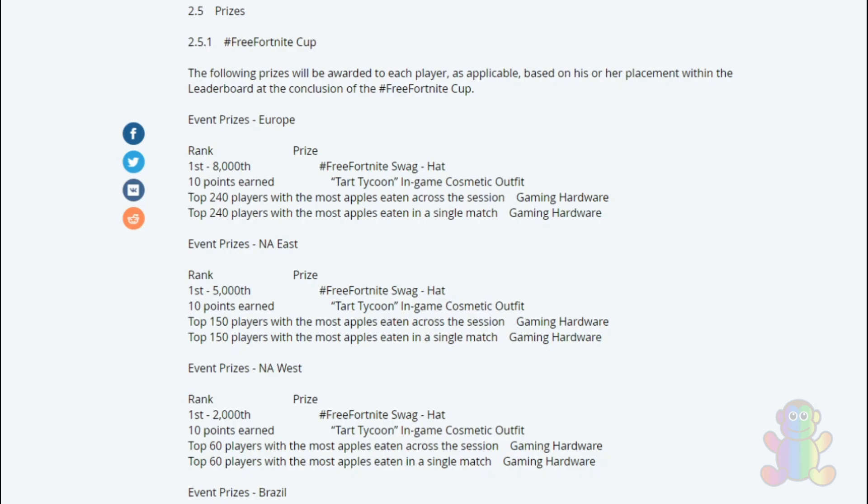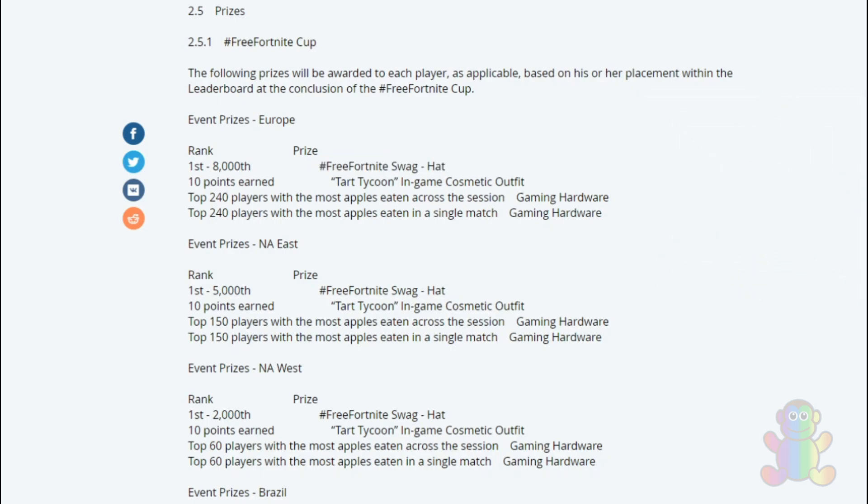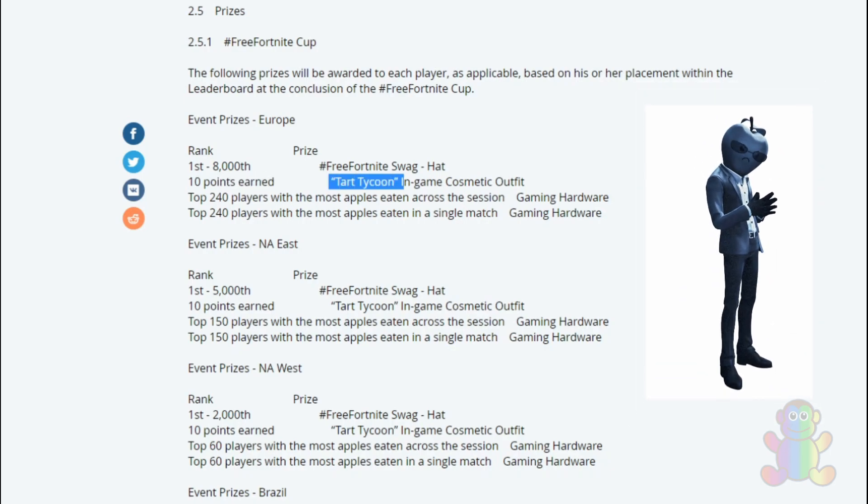It depends on the server where you are. Let's say you are in the Europe server — this is the event prize structure you can have. If you are able to rank between 1st and 8,000 when you play the game throughout the event, you get the Free Fortnite swag hat. That is awesome — 1 to 8,000 placement gets you the hat.